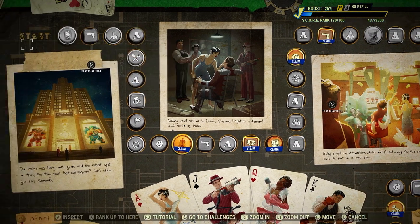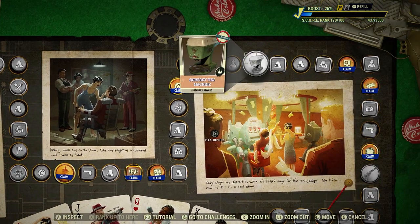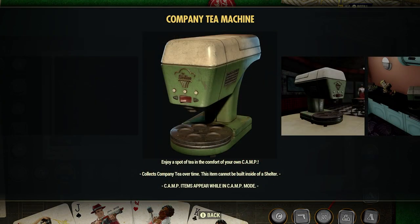Here's our Season 15 Scoreboard. If you're playing right now it's very early on in the scoreboard, and right over here is called the Company Tea Machine — available for all players. Basically, while you play the game it will passively collect five Company Tea. It's pretty good; one of the best camp resources we ever got in the game.